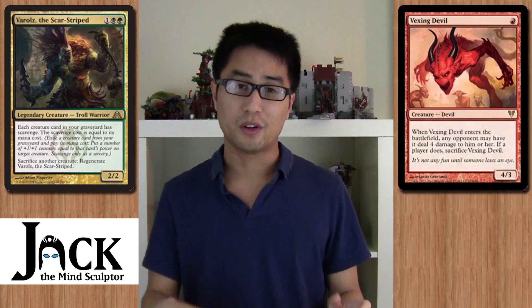In Standard, I'm sure someone's going to run a Jund aggro deck with Varolz and try to abuse the Vexing Devils. If they take four damage, you can still scavenge onto Varolz. And if they don't, you get a 4/3 for one mana. A lot of cool possibility there, and I'm really excited about this card.